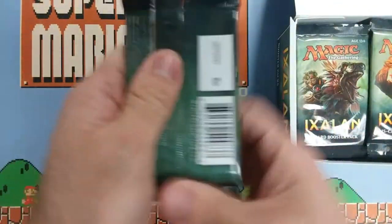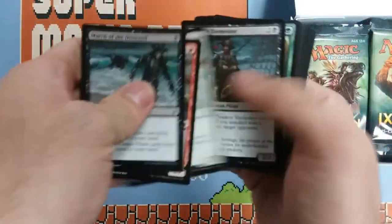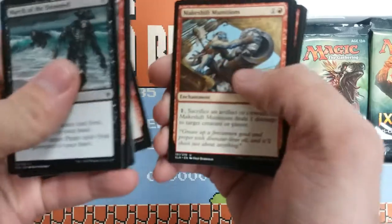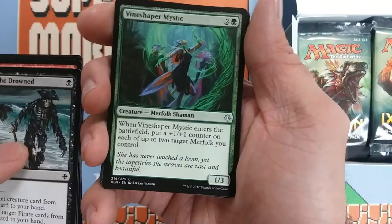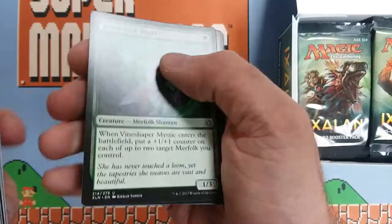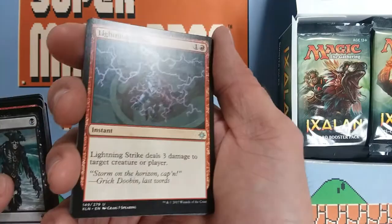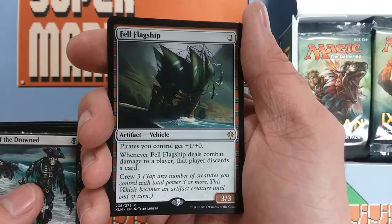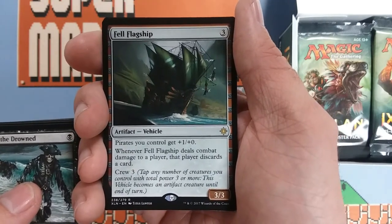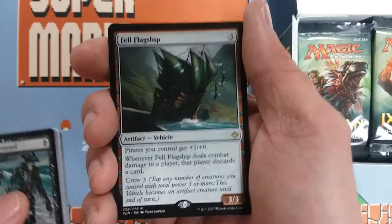Let's get started with pack one. I'm just going to skip these commons and see — we got a Makeshift Munitions, Bind Shaper Mystic, and Lightning Strike. Awesome reprint, that's going to really help standard a lot. I think a lot of people are happy to see that back. And the Fell Flagship — kind of like a pirate lord — crew three, when it hits on they discard a card. That's pretty solid.